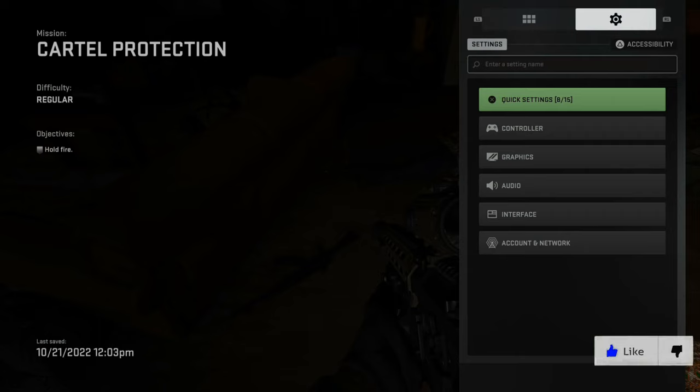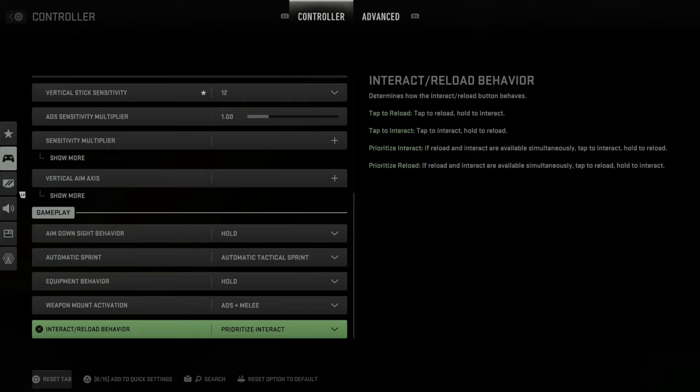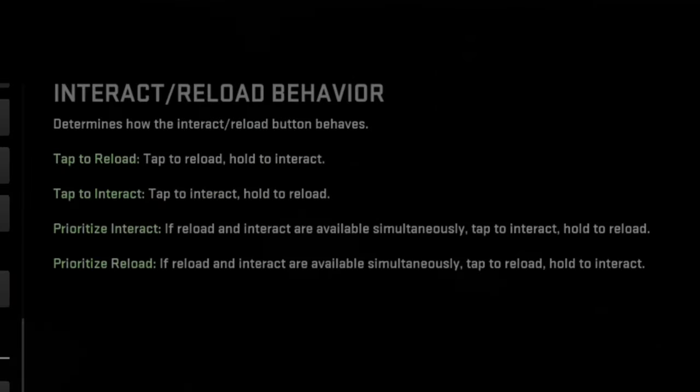To do this, go ahead and press Options, then go over to Settings and go to Controller. Under Controller, go down to the Gameplay section and go to Interact/Reload Behavior. Now go to Prioritize Interact. This says if reload and interact are available simultaneously, tap to interact and hold to reload. Otherwise you can choose the option below it, which would be Flip: tap to reload, hold to interact.